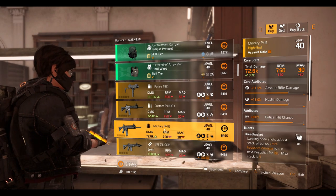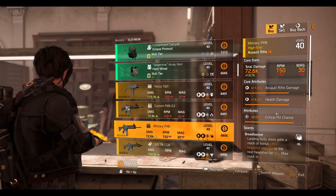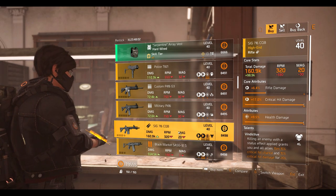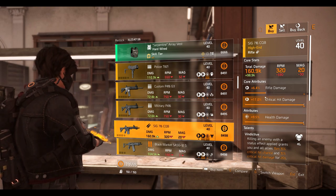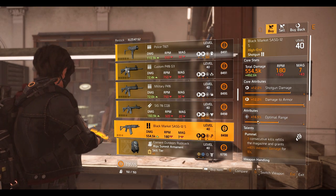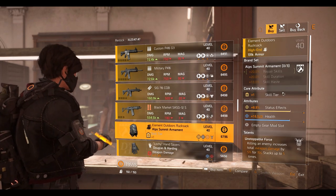Next we have the Military P416 assault rifle with Buried Basket talent — 8% crit chance, 16% health damage, and 11.5% weapon damage. Then a 6-7-7 160 QB rifle with Vindictive talent — maxed out health damage, maxed out crit damage, and very low rifle damage. Then the Black Market SEHD-12 shotgun with Pummel talent — 16.5% optimal range, maxed out damage to armor, and 12% shotgun damage.